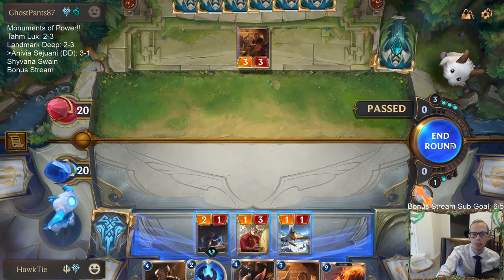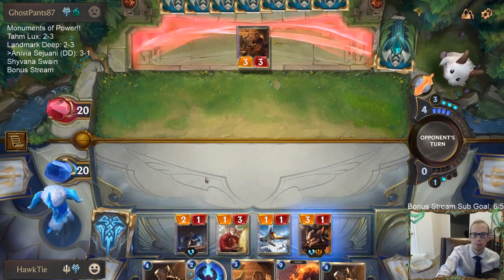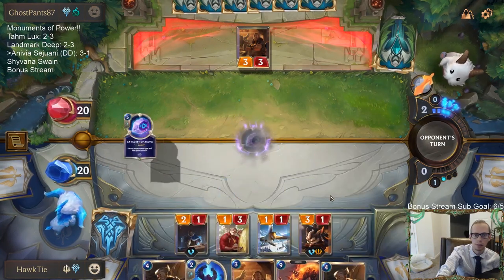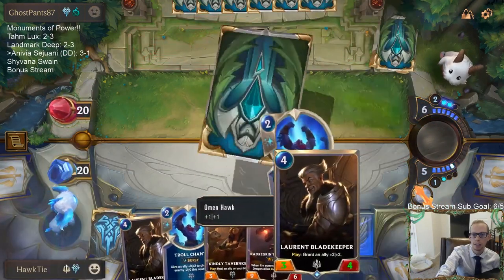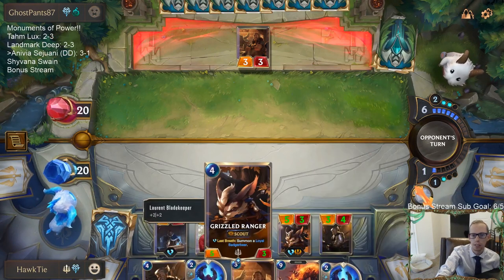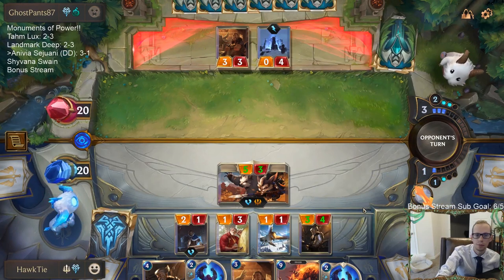They went Tavern Keeper on turn three so I don't have attacks now. That's better than them going with a ramp spell on turn three. We're supposed to go Blade Keeper on the Grizzled Ranger because it gets to attack twice. I'm really surprised they just passed turn and didn't play that on their turn - what are they expecting? Trying to have Troll Chant to save Grizzled Ranger.